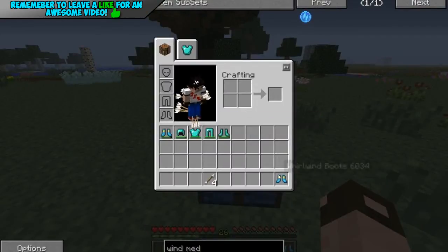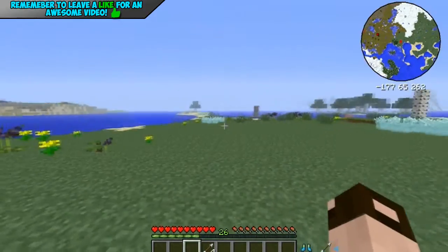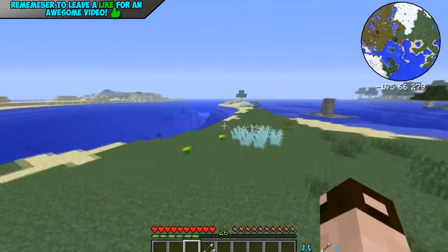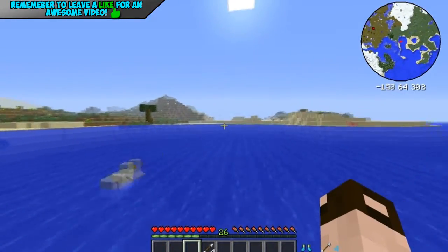So once you've got them, you just pop them on. Now you can do everything I said at the start: sprint super fast, your fall damage will be reduced but it won't reduce all of it, and yeah, you can actually sprint on water. Woohoo!